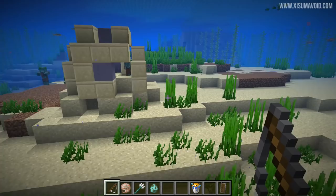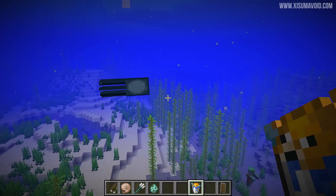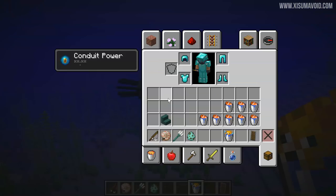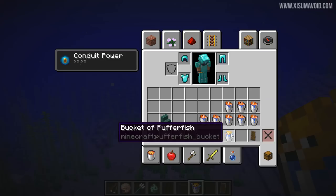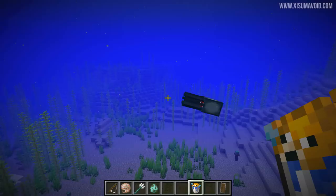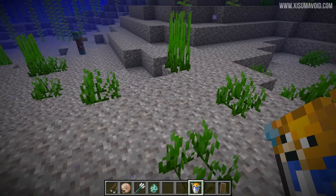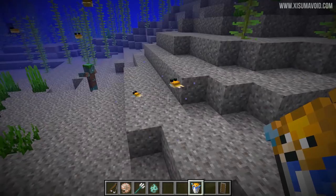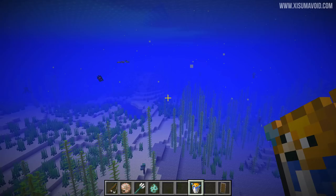There is a mob cap in this game for the wildlife of the sea - that includes squid, tropical fish, all the fish types, and dolphins as well. There was a bug where if you were to pick up a fish inside of a bucket and then place it down, it would still contribute to that mob cap. However, a fish from a bucket isn't going to despawn, so you could have a whole bunch of them placed down by the player, and if they are loaded inside the world, they would stop mobs from spawning naturally in the ocean. That is a nasty bug, and one that's been crushed.